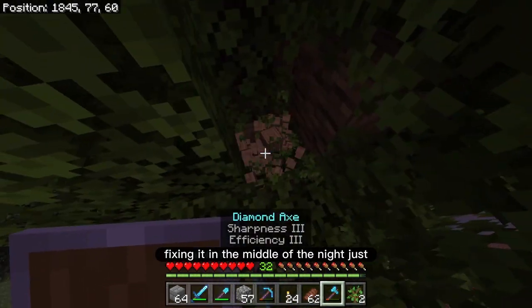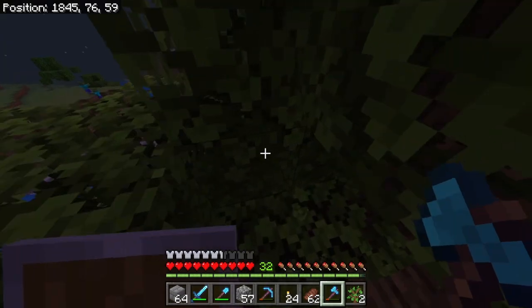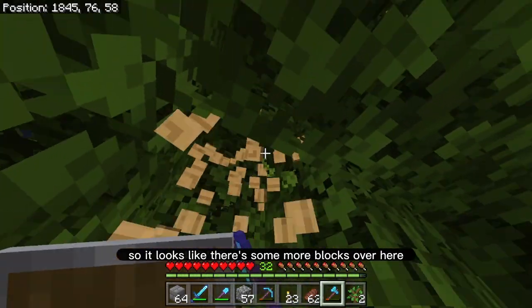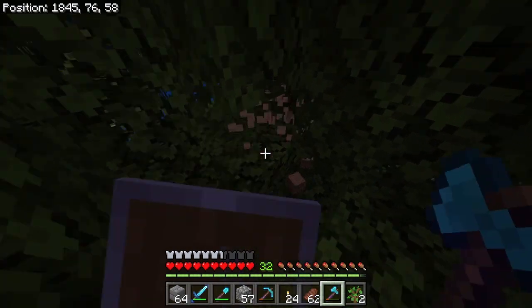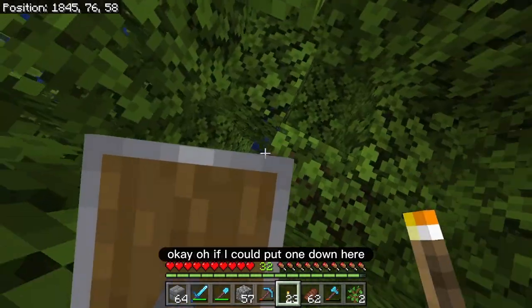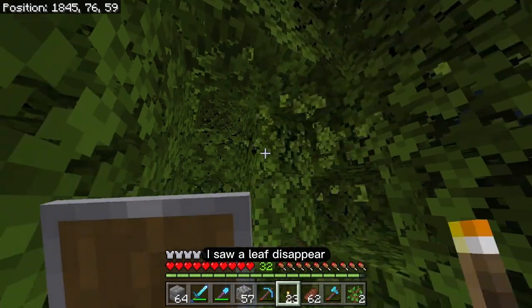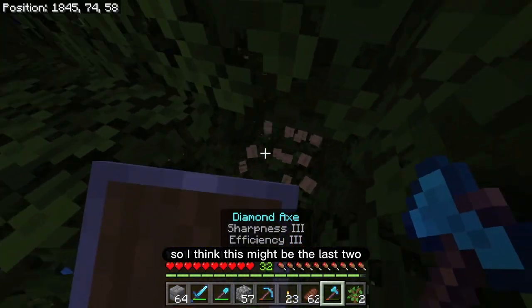And now here I am fixing it in the middle of the night. I gotta put a torch in here because I can't see anything. Okay there we go. Yeah so it looks like there's some more blocks over here — I gotta find all the logs. There's this one here. Can I put a torch down on a leaf? No I can't put a torch down on a leaf block. Oh if I could put one down here then that means that there is a log here. But I see some leaves are starting to disappear so I think I may have got all of them. I saw a leaf disappear — oh there was another one. Okay yeah so they're all starting to disappear so I think this might be the last two.